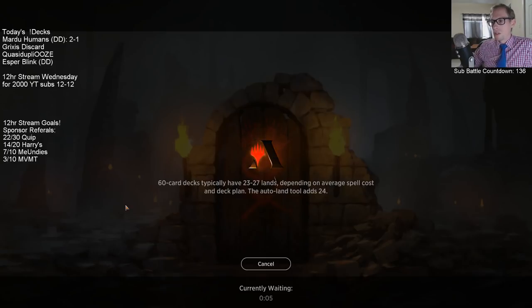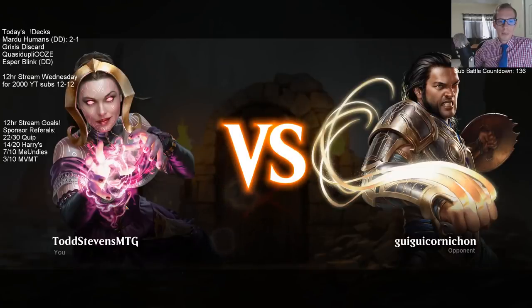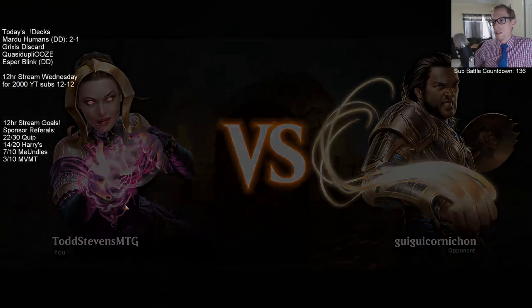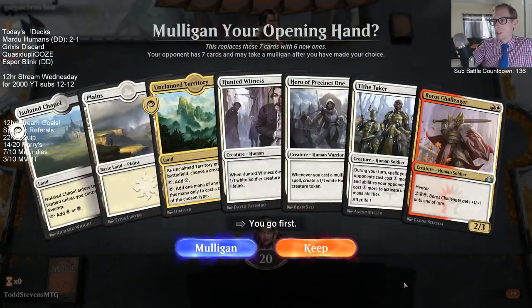What cards would improve that matchup in the sideboard? Discard like Duress, and Angrath as far as Planeswalkers go. Duress and Angrath — those would be the cards I'd be looking at.